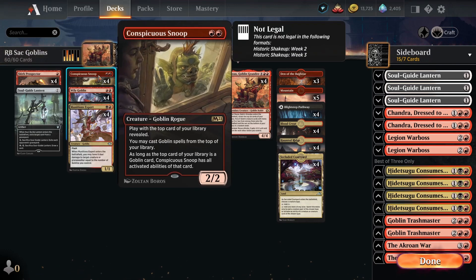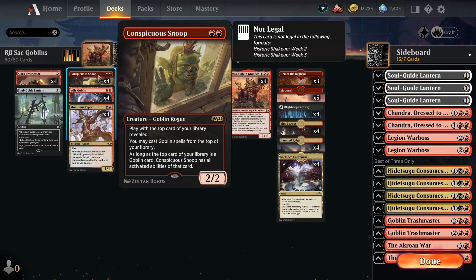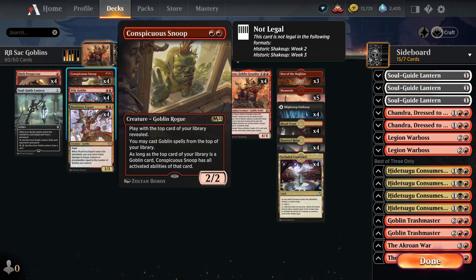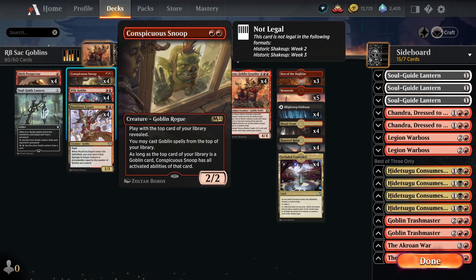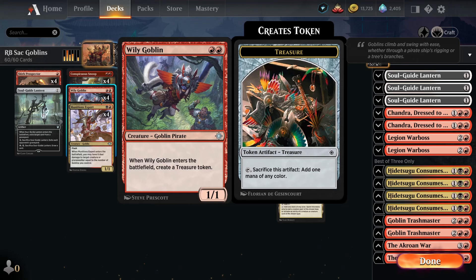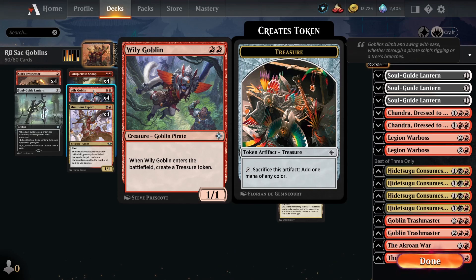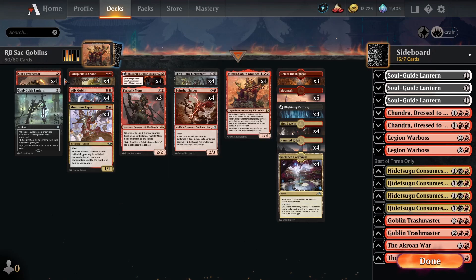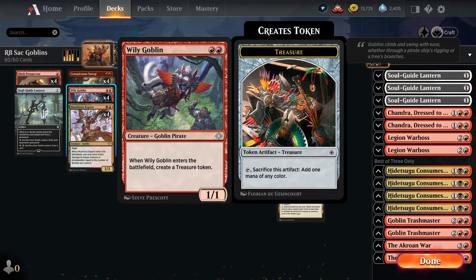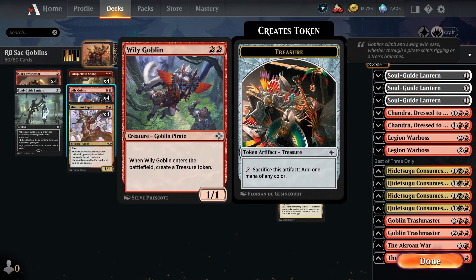We've got four Conspicuous Snoop - this is just insane card advantage in this deck. Being able to play Goblins off the top means you'll run away with the game, which is especially good in grindy matchups like against Rakdos decks or control. Then we've got four copies of Wily Goblin - two mana one-one that creates a treasure when it enters the battlefield. This is great at ramping into Muxus but also generates treasure for extra mana. For example, on turn three we can go Wily Goblin, create a treasure, into Munitions Expert to get an extra Goblin onto the battlefield.